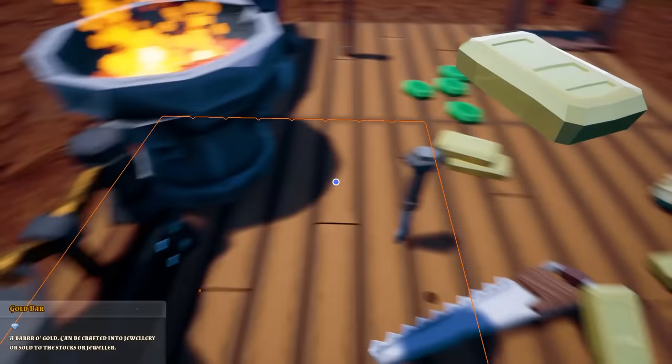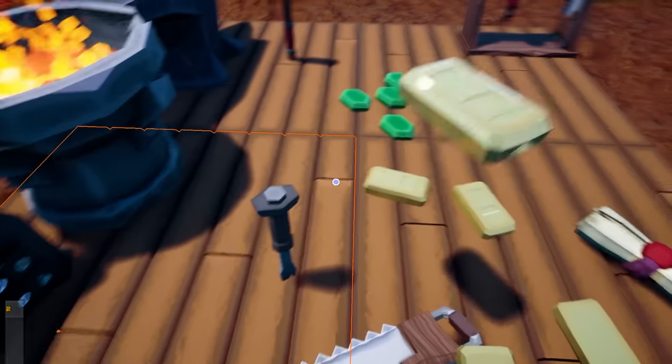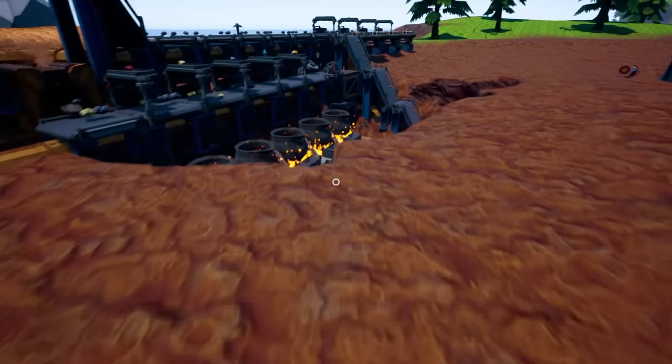That's the opposite — that one's 9,000. Come on, gold bar, be right. There's a thousand. Cool, then we need a 5,000 iron bar.